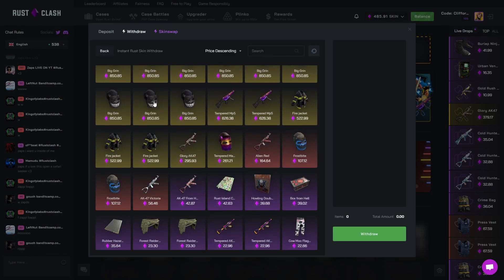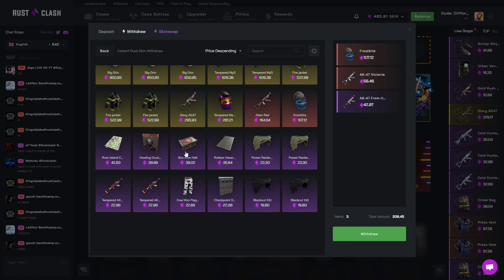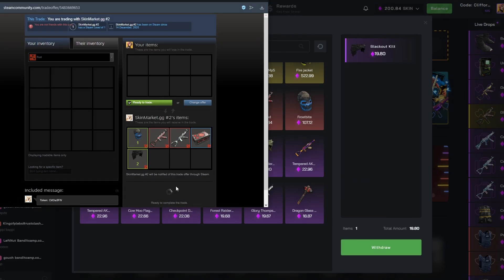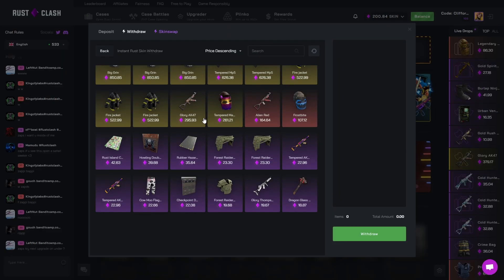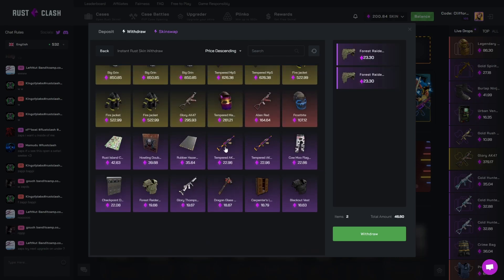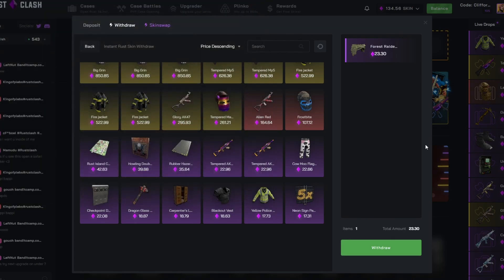Let's do a quick withdrawal — the balance is looking pretty juicy right now. Maybe a frostbite Victoria AK from the box. Yeah, we got that sent out. I've been having the problem lately where you can only withdraw one item at a time, but we'll withdraw a little more. We've got $200 left — let's take out these two frosts and this one. Nice little withdrawal, I think we withdrew about $300 there.